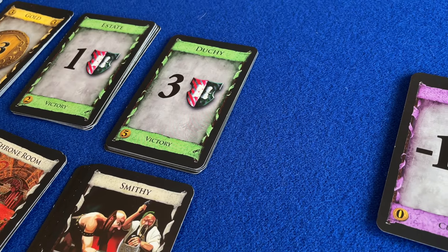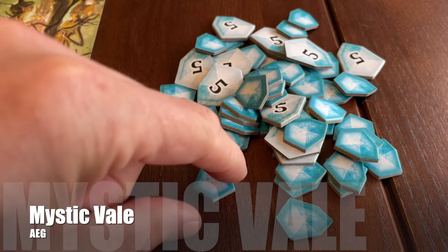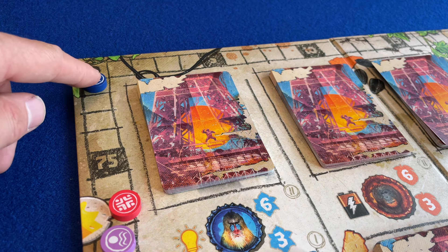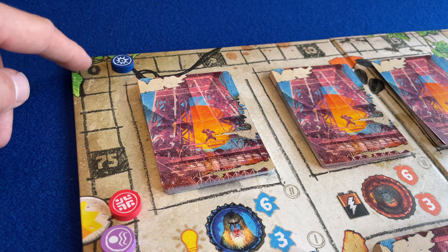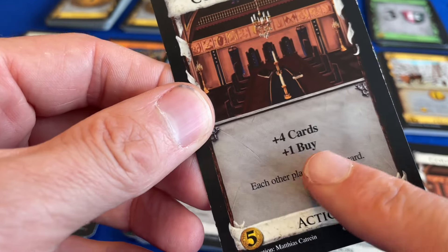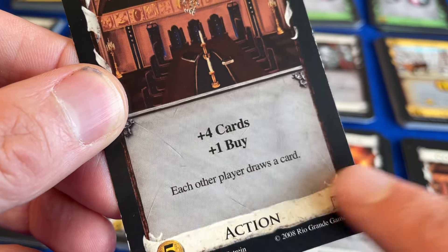In Dominion, the game ends when all high-scoring provinces have been taken. In Mystic Vale, the game ends when the pool of victory point tokens is empty. In After Us, the game ends when one player reaches 80 points on the score track. Dominion also features a little constructive interaction on some of its cards – when you use a certain card, other players also benefit.